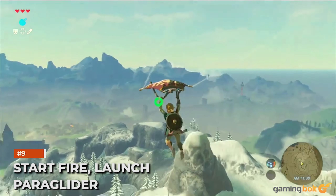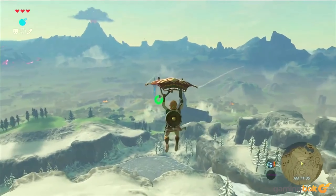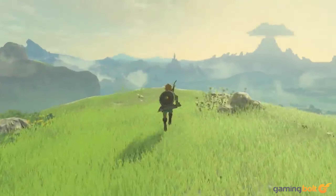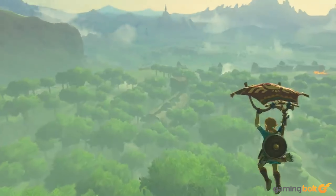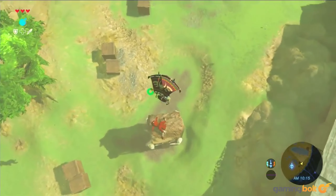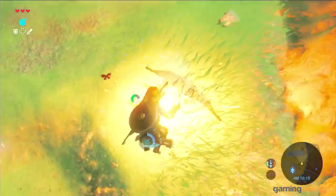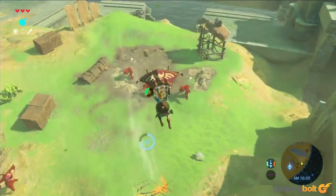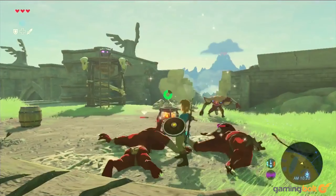Start Fire, Launch Paraglider. Traversal is an integral aspect of successful open world experiences, and Breath of the Wild features a super cool paraglider allowing Link the opportunity to leap off high peaks to glide to otherwise unreachable or hard-to-traverse places. But even if Link can't climb to higher ground, the paraglider can still be launched via the updraft of a fire — and it's a self-started fire at that, via shooting fire arrows into the ground.